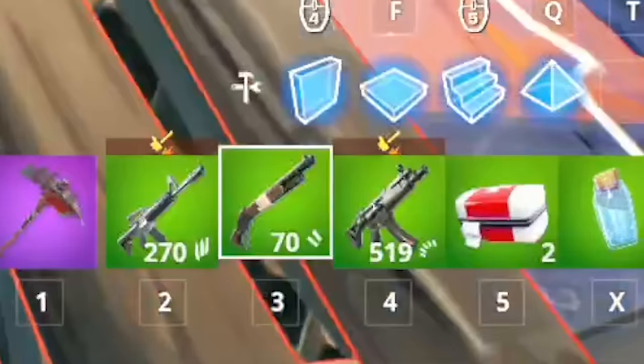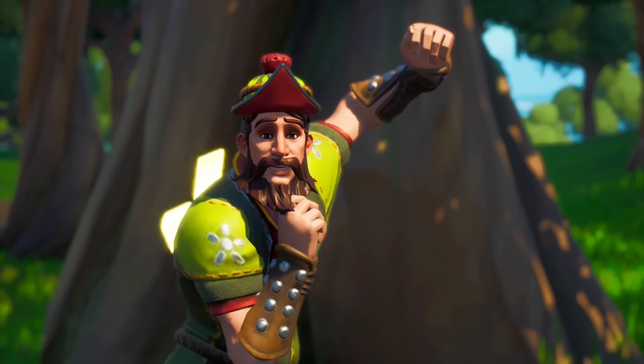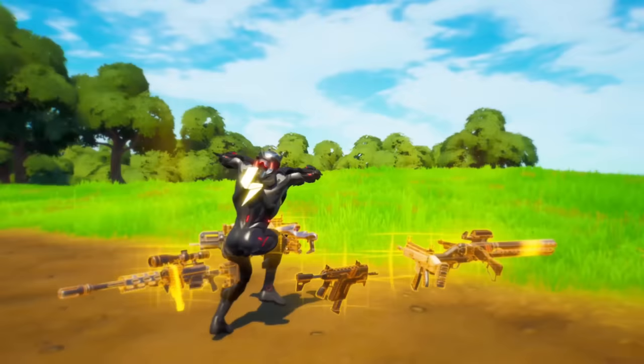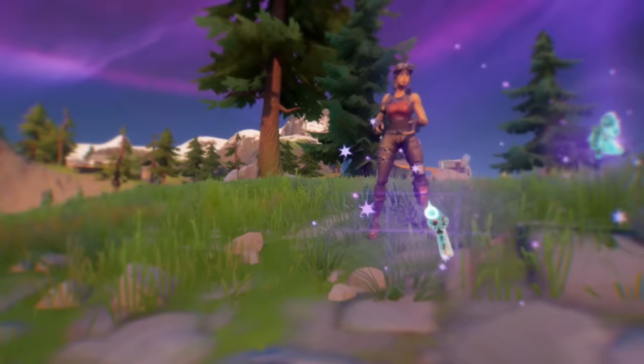Sparkle Specialist on the gray weapons. Havocat — I wonder if they didn't put it back in the store — it's green weapons only. Honor Guard with blue weapons only. The Galaxy skin on purple weapons only. The Omega skin with the lights on the legendary weapons. Of course, the Black Knight on mythic guns only. And last but certainly not least, the Renegade Raider on exotic weapons.